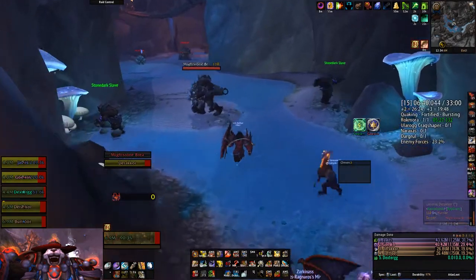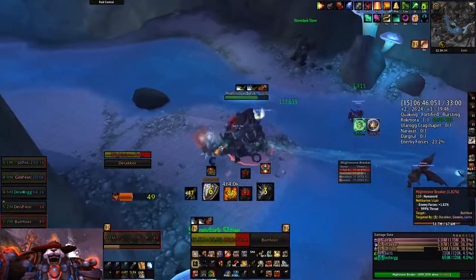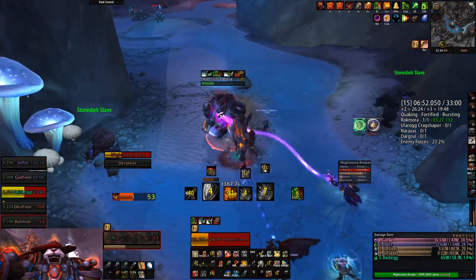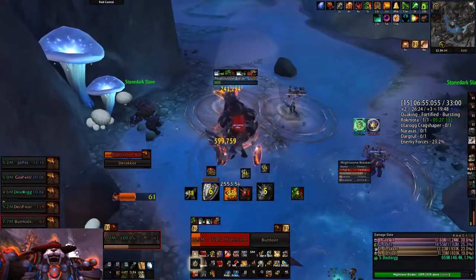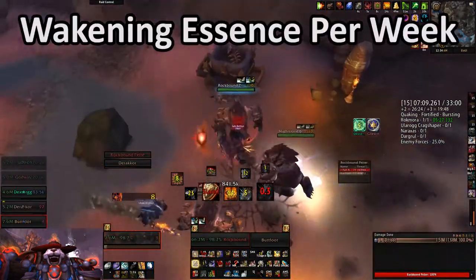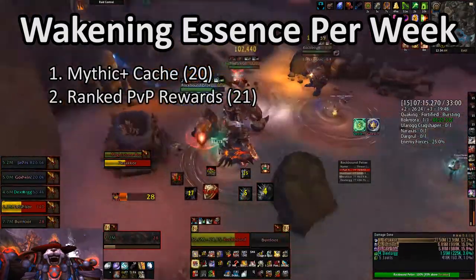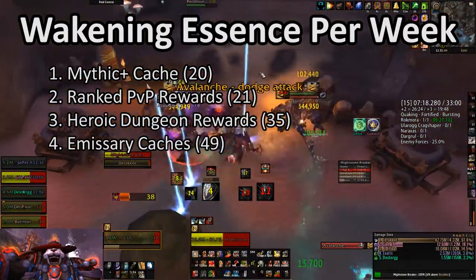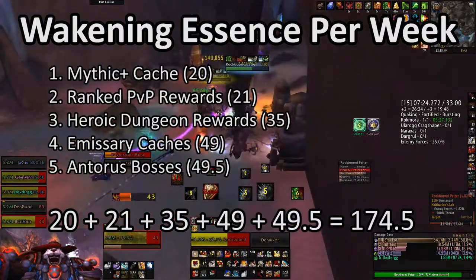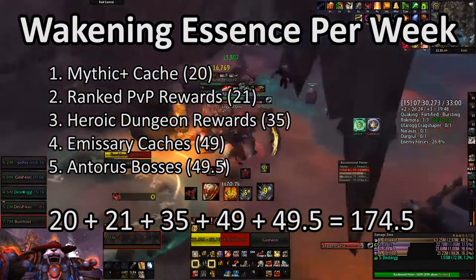Now that the info dump is out of the way, let's get into the numbers of how much this will actually increase the legendary generation rate. While we know Blizzard is going to increase the cost of Purified Titan Essence, let's just operate with the costs as they are right now. The five sources of Awakening Essence are the Weekly Mythic Dungeon Cache, Weekly Ranked PvP Rewards, Daily Heroic Dungeons, Emissary Caches, and Killing Bosses in Antorus. On average, this is worth about 175 Awakening Essence per week, which makes this all roughly worth one extra legendary every week.